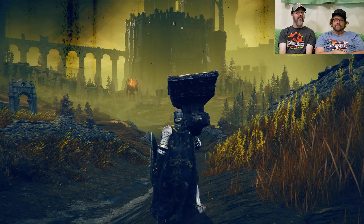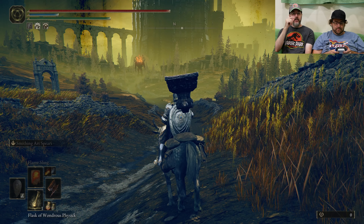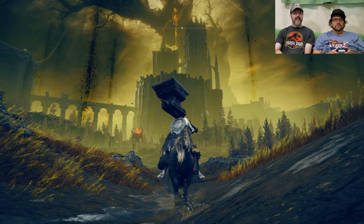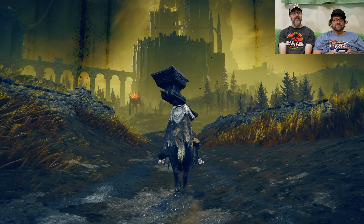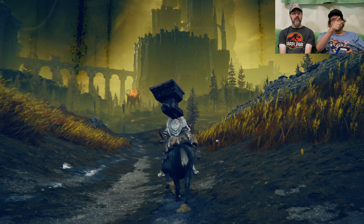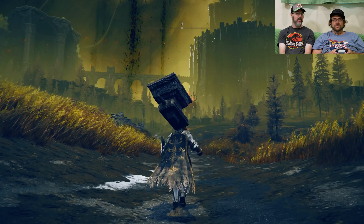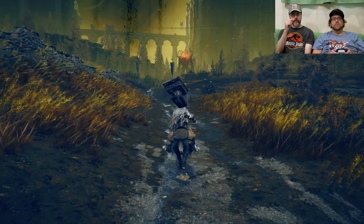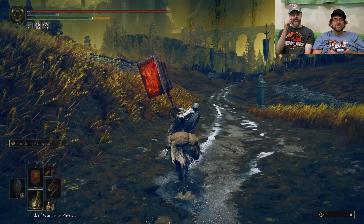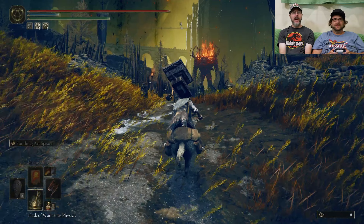That guy over there will give you a horse. Which way? Just go — it's open world, pick a direction. Everything's real bad here. Everything went rotten in the Realm of Shadow. I've gotten to that guy with the fire head. B is run in this game — not clicking the stick like usual. It's B to run, which uses your stamina.